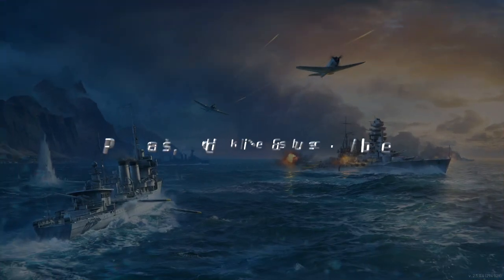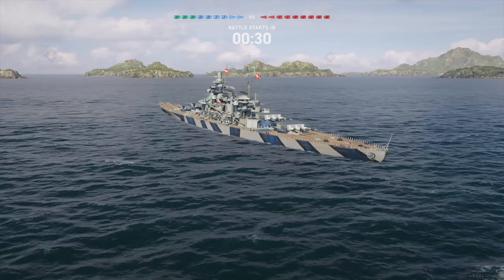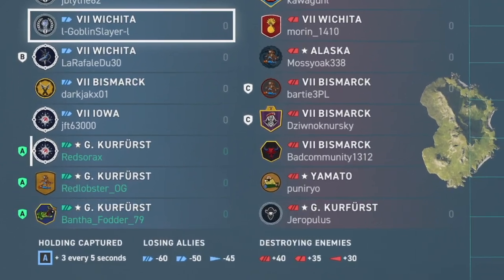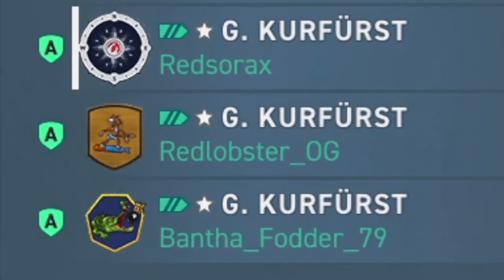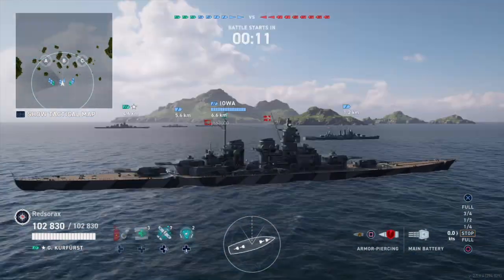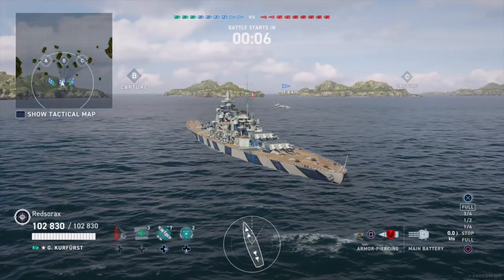Today we've got the Sea of Fortune map. And here's where the trolling comes in — we brought three Grosser Kurfürsts, giving us 300,000 hit points of damage to tank. I've got my two best friends Bantha Fodder and Red Lobster OG all in Grosser Kurfürsts. We got put at different spawns and discussed which way to go.